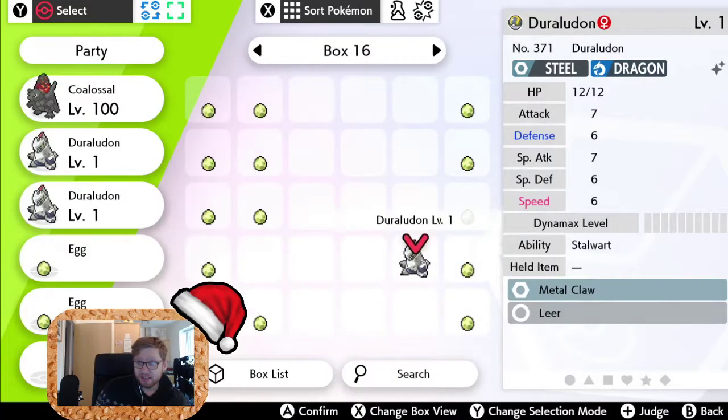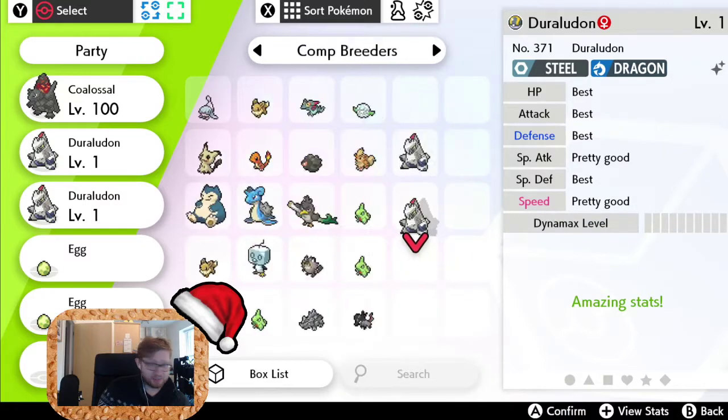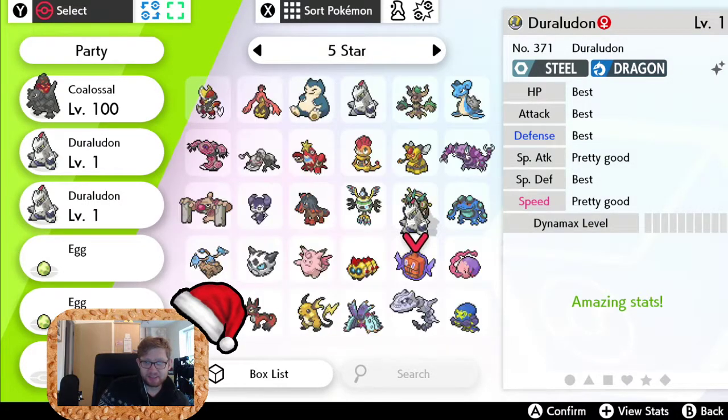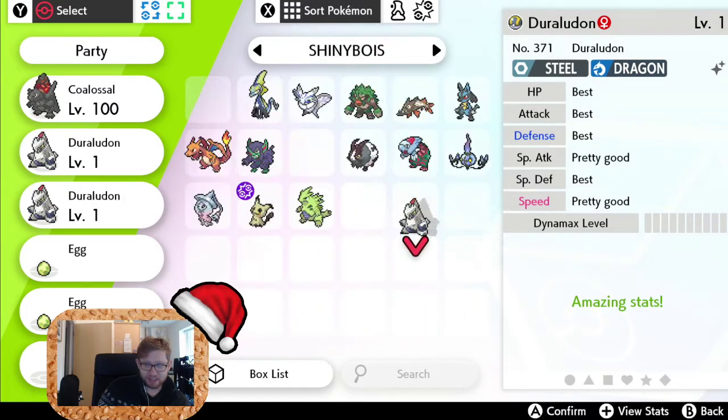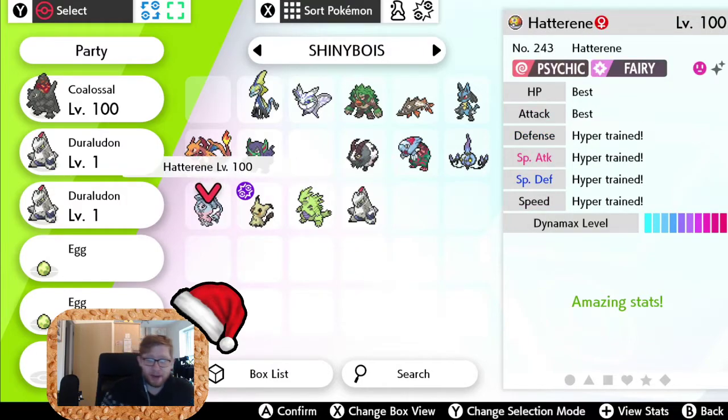The IVs — rather — are decent. I can change those pretty easily with Hyper Training. I'm pleased with that, what can I say. The third egg since the stream started — madness. Like I said, I'd hatched probably about 100 of them before that.